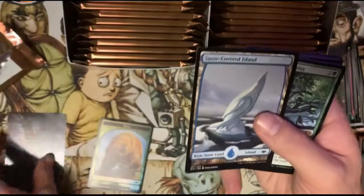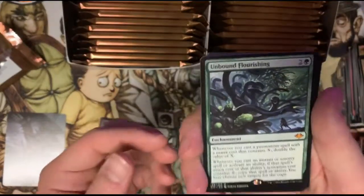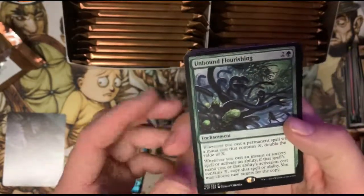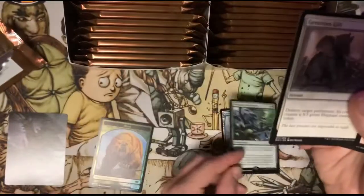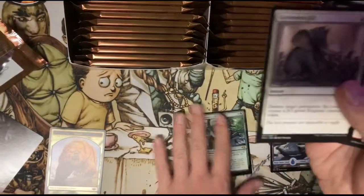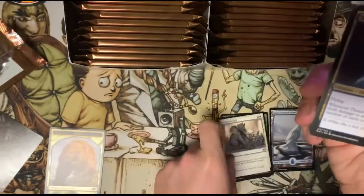Take a look at the art card there, and a snow-covered island — that's nice. Unbound Flourishing for our first mythic, so pack one, mythic one. I already have an Unbound Flourishing unfortunately, so not too excited about that one. It is a decent mythic though — I think it's right around 13 dollars. And Generous Gift — that's a nice uncommon there.